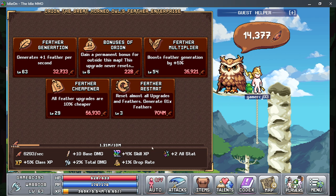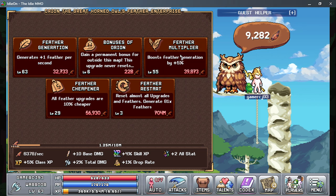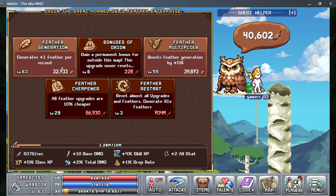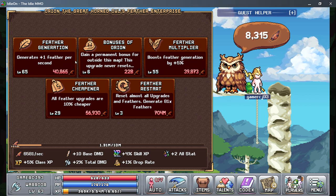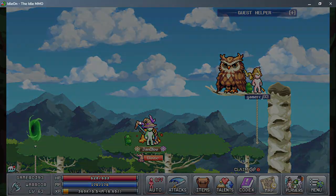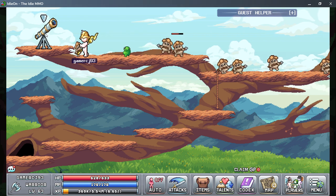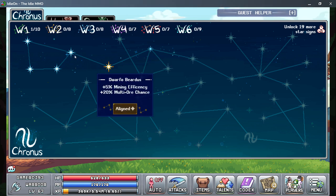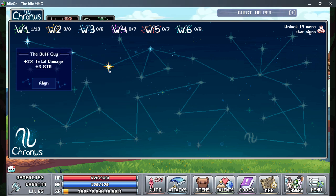Essentially this is just another way to increase different bonuses in the game. There's another one up here — I keep missing these guys — but you get different constellations and everything, and that will increase your effectiveness in a certain area.